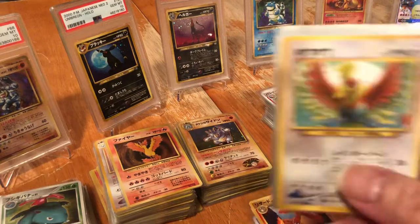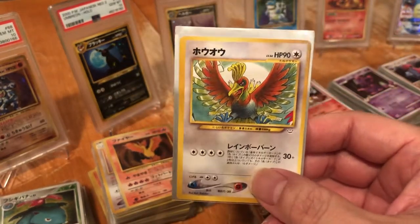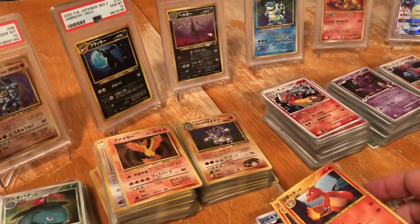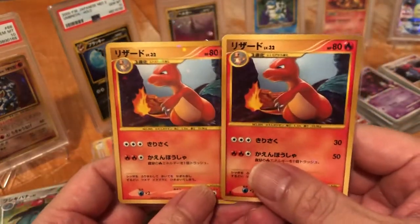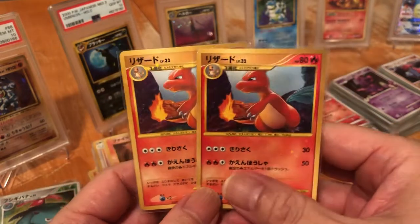This is the Ho-Oh Neo 3 promo from 2000. And this would be the first edition Charmander Stormfront holo card — see that holo?